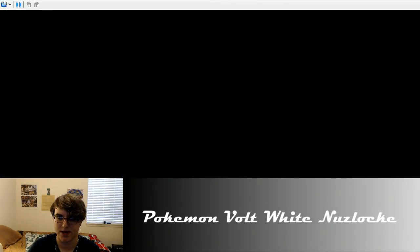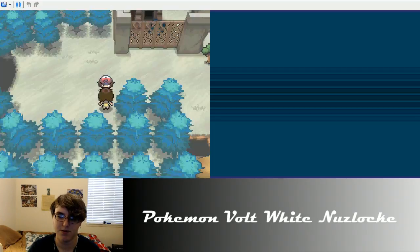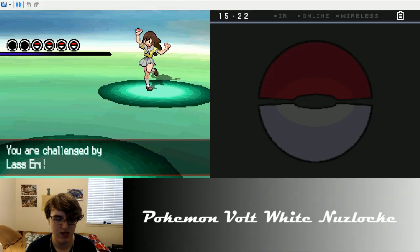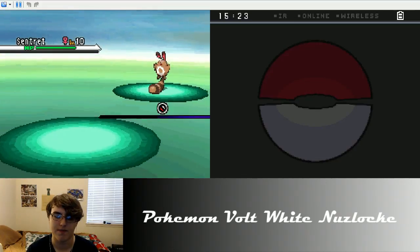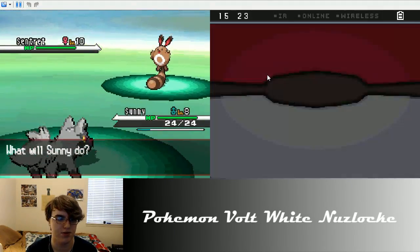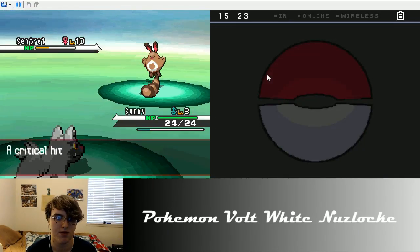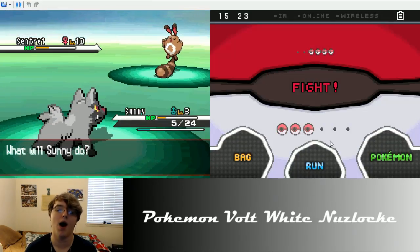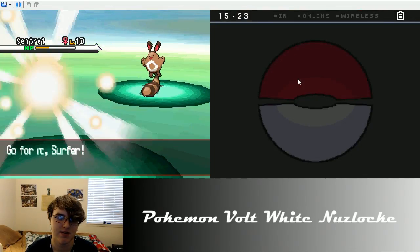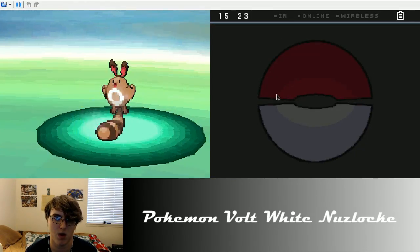Alright, there's Sunny - letting Sunny run amok, we are training here. The trainer sends out Centiskorch. Sunny, you got Tackle still? That did nothing, I'm going to speed up. Wait, come on - why did that do so much? I gotta swap. Centiskorch is a Ground type, I just used Tackle - I'm so dumb. Water Gun, die!